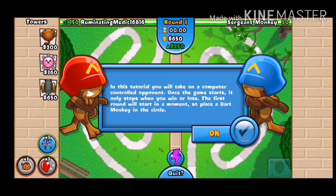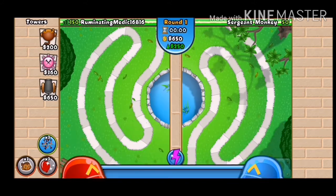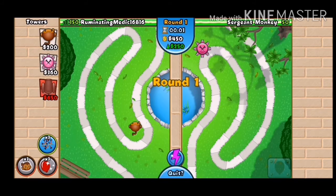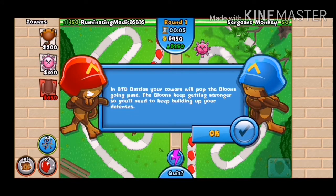The tutorial says it will only stop when you win or lose. Place a dart monkey in the circle — what is that? Okay, this is a dart monkey and you place it there. This is a weird game! Have you ever tried it, Scar? No, I only knew Balloons from Adventure Time.